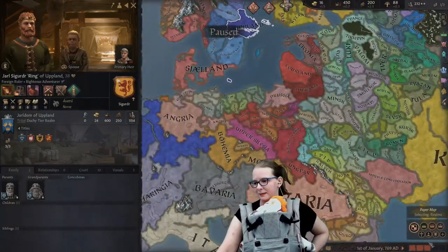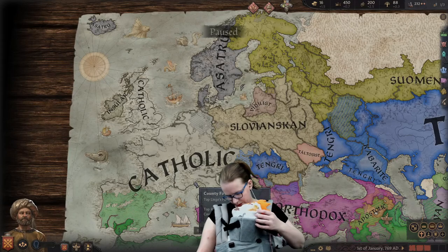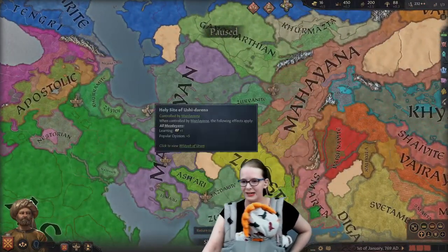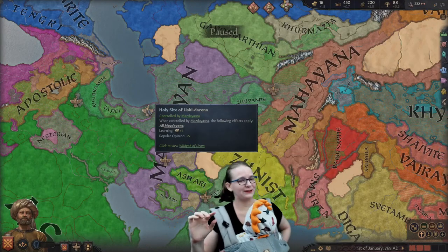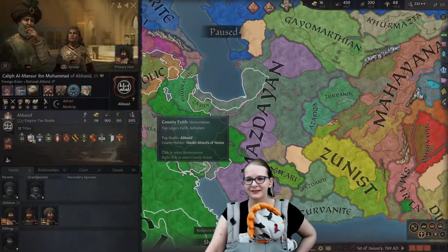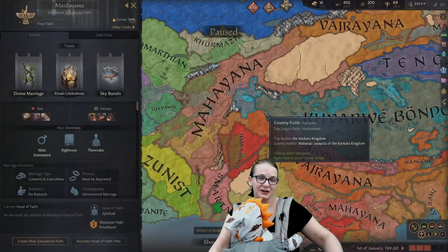Lots of choices for playing pagans. Let's take a look at the religion map — still a lot of Catholic, of course. Slovaskan, Vitalis, Tengri. If you really, really want that incest in your game without having to reform your religion, this is the start date for you, considering there are so many Zoroastrians hanging around. There's a point in this mod's favor. Also, there is Tibet — we all love Tibet. They are properly Bodpa Buddhist. Very nice.